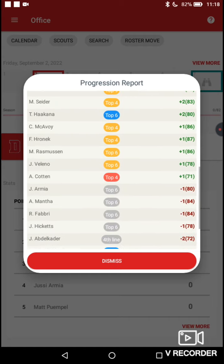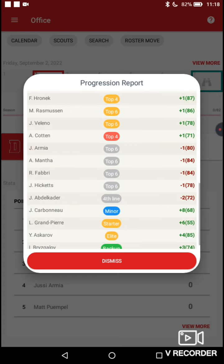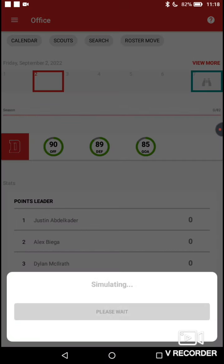Tyler Madden up two, Sider up two, Hakana up two. McAvoy up one, Hironic up one, Rasmussen up one, Valeno up one, Cotton up one. We drafted Cotton, Armia, Manther, Fabry, Hicketts, and Abdelkader all go down. Askarov up four — nice to see. Really good player growth overall. I think we could definitely be a playoff team this year; I don't see anything holding us back.